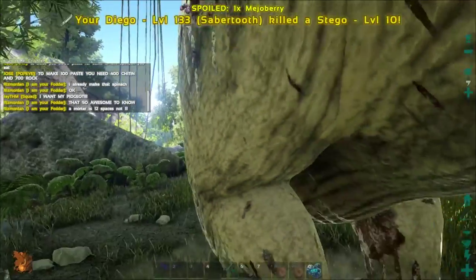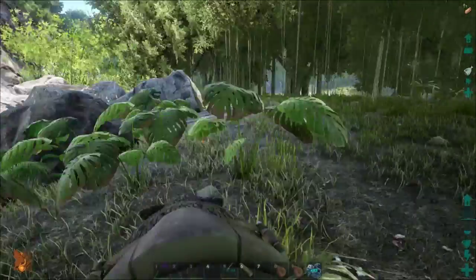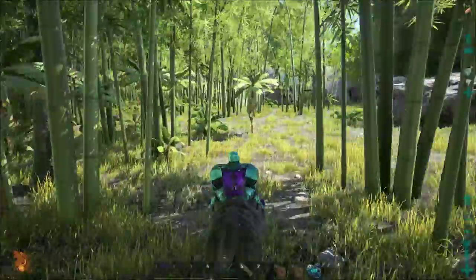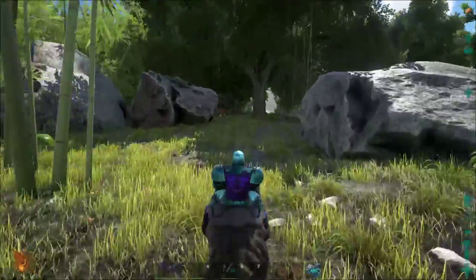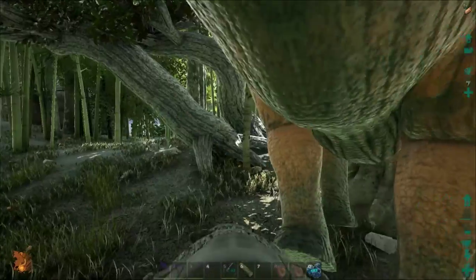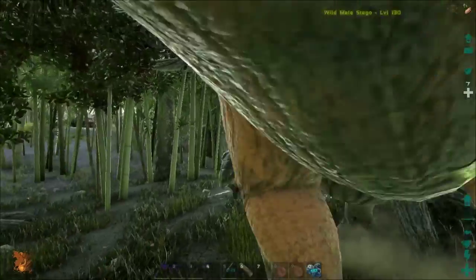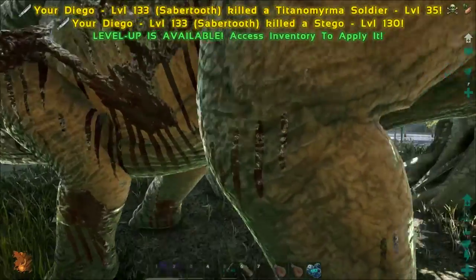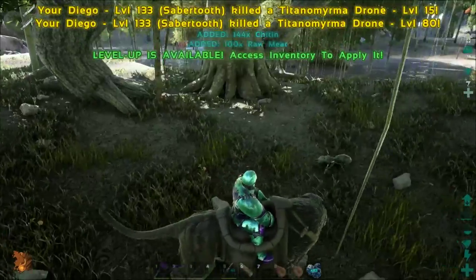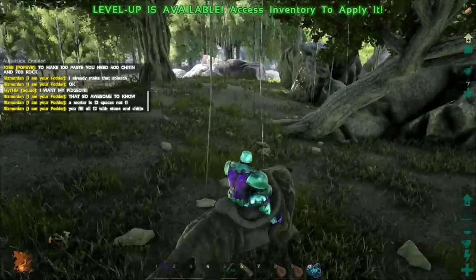Here we go. Insta kill! Look at all of that meat. Now we need to keep getting some more meat. That's one Stego — got 300 meat. Is that a Parasaur over here? It's another Stego. That's good enough for me. Jump on the Sabertooth, kill this Stego. One hit. That's a 130 Stego. There we go, Stego — you're dead. Oh I killed two things. Crafter Trilobites! Look at all that chitin. That's how you do it boys. Now that's successful.